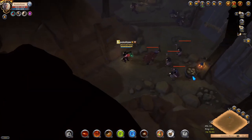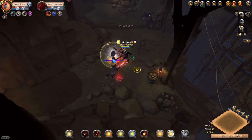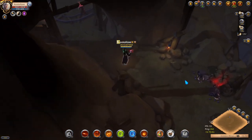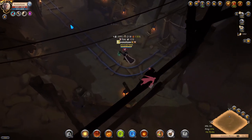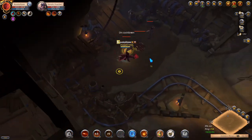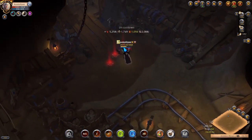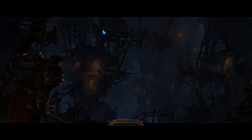This room isn't too hard — just a lot of mobs in one place. The key thing on the second floor: kill the Bowman first. Their Focus Shot is extremely dangerous, especially when your HP is low.